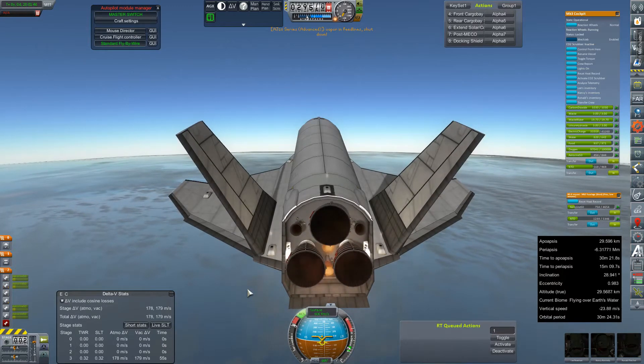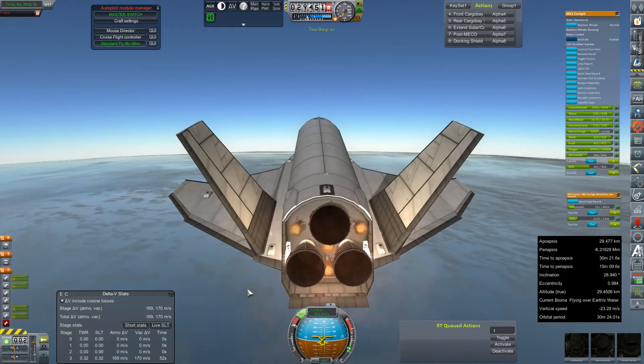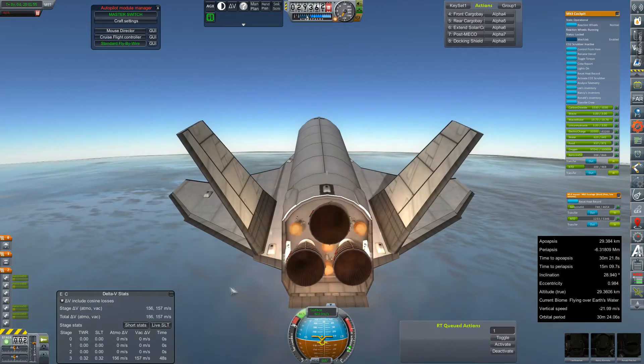Two engines lit. Yes — four engines lit. Now we should start to see a little bit of acceleration. We are still falling, but that's okay — we're accelerating, whereas at this angle before, we were decelerating while falling.